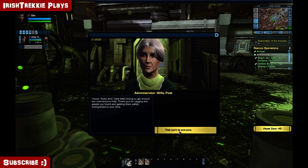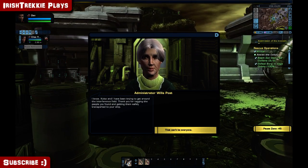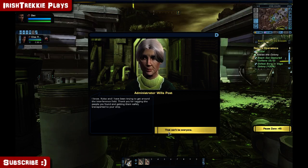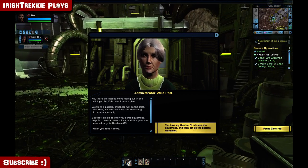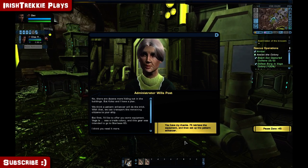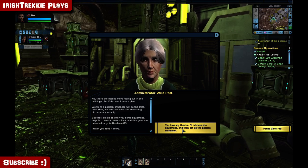Colas and I have been trying to get around the interference field. Thank you for tagging the people you found and getting them safely transported to your ship. There are dozens more hiding in the buildings, but Colas and I have a plan — a pattern enhancer will do the trick. With that, we can transport the remaining citizens to your ship. But first, I'd like to offer you some equipment. Vega was a trade colony and this gear was intended for Starbase 65.